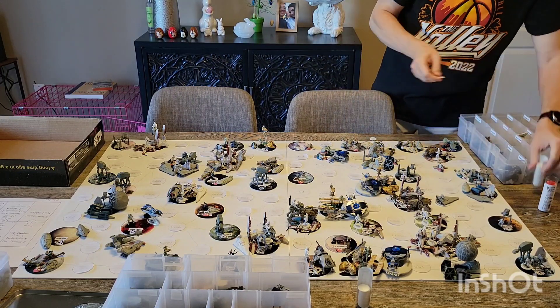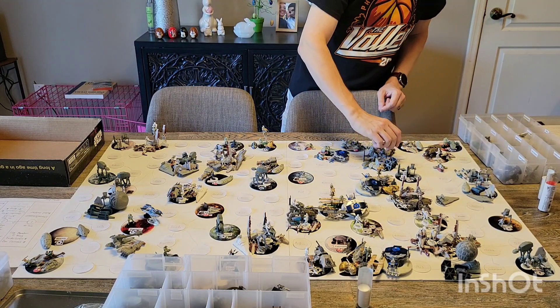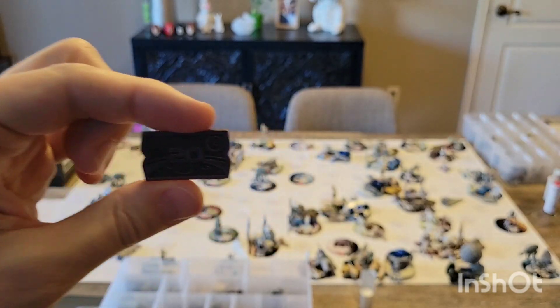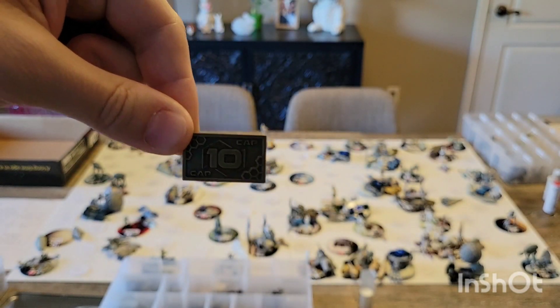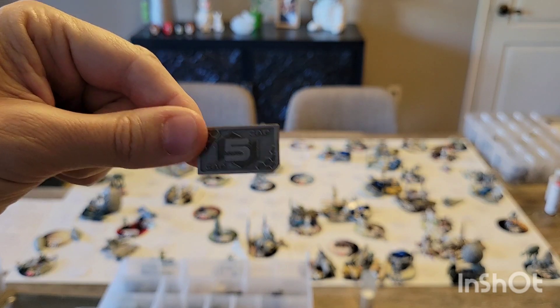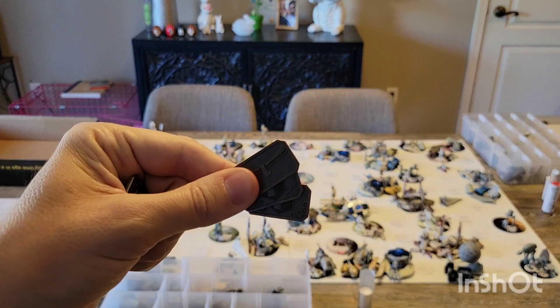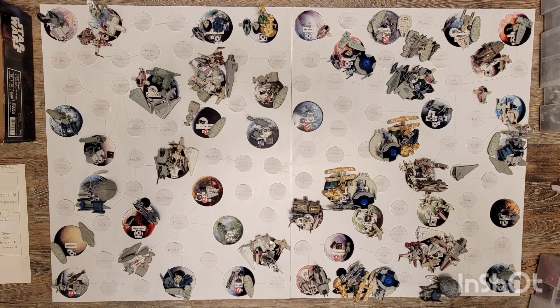The Republic's capital in this game is Kamino, the cloning planet. Obviously during the prequel era Coruscant was the capital, but you can't have both factions on Coruscant. I found these little metal tokens used for credits on Amazon — 20, 10, 5, and 1 denominations — which work much better than paper. The Empire ended up with 38 credits at the end of their turn.